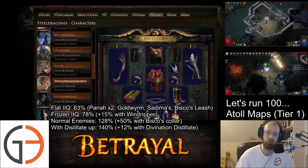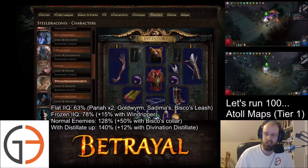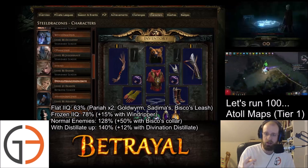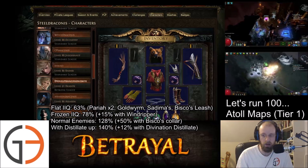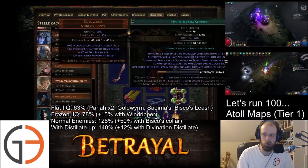I think I am going to make some tweaks for our next 100 runs, but you can see our total increased item quantity with our Flat Eye IQ, slaying frozen enemies from the Wind Ripper, normal enemies being slain from Biscoes, and then with Divination Distillate up. We've got a grand total of 140% increased item quantity.